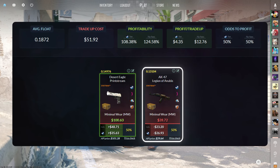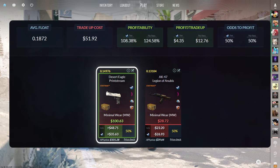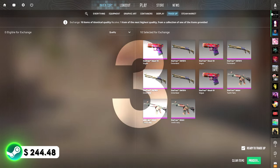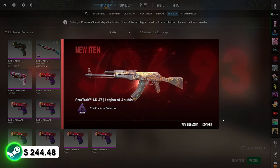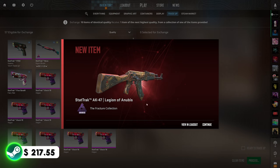The AK-47 Legion of Anubis is a $27 loss but the Desert Eagle is over $35 of profit. Let's hit some Deagles. First trade-up of the video — show us the Desert Eagle print stream. 3, 2, 1. Deagle! Not a great start. Hopefully that doesn't mean this is a day of bad things to come. Let's do a few more of these.